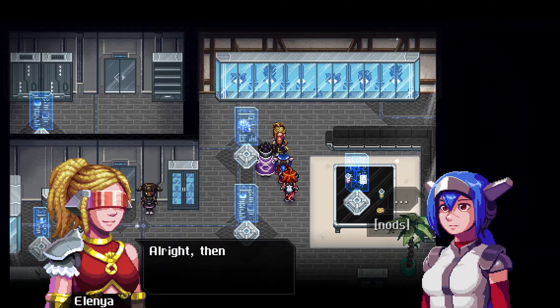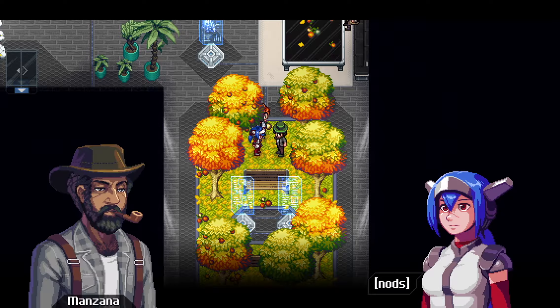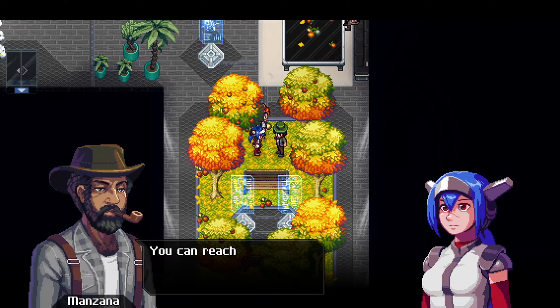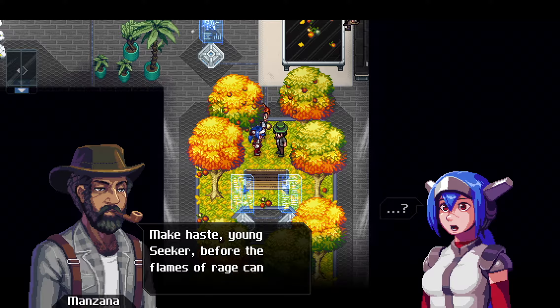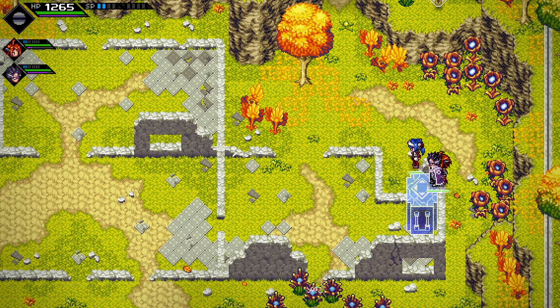And in a surprising break from tradition, Manzana actually wants us to kill something — the legendary Firecow. He warns us that we're going to need to do a little bit of the plot quest before we can actually reach that area, because it's behind that one door that we needed the rabbit to open for us. But we've already done that, so we can just stroll right on in here. You might have spotted this cave entrance earlier, but now we're actually going in there.